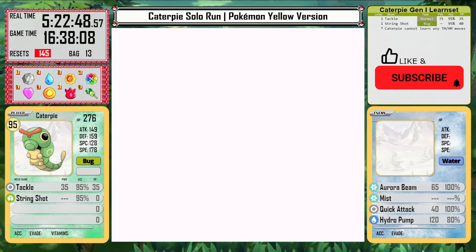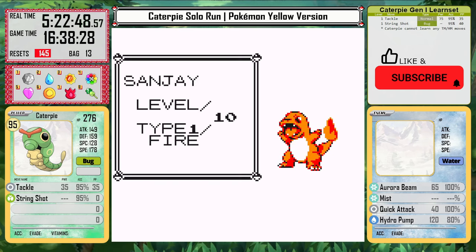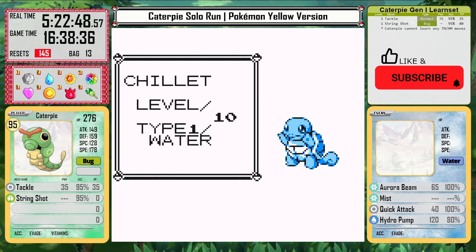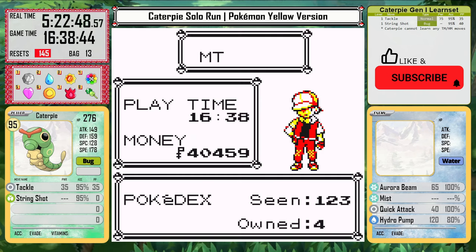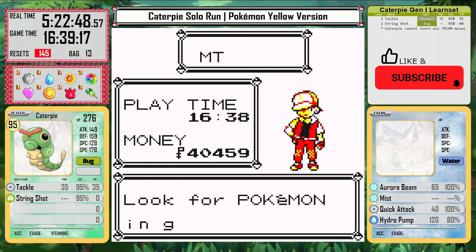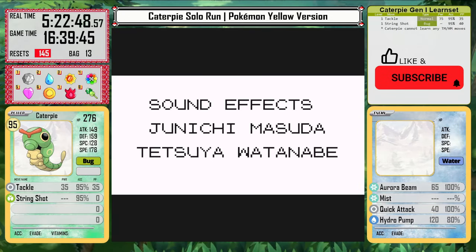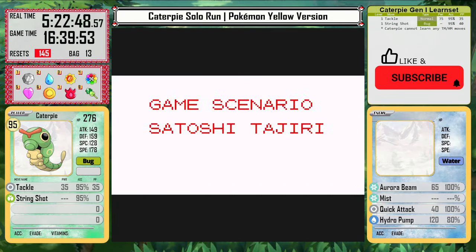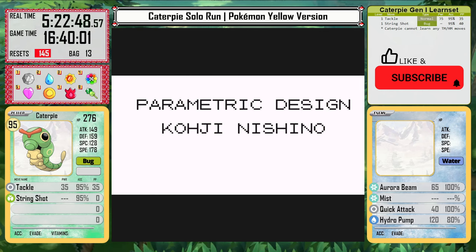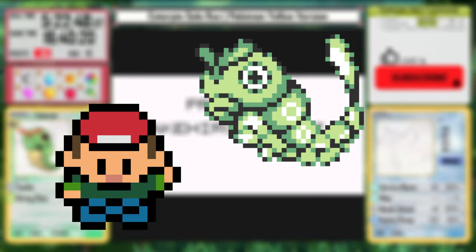With a time of 5 hours, 22 minutes, and 48 seconds of real time, and 16 hours and 38 minutes of game time, with a total of 145 resets, Caterpie has beaten the game. I did take more than an hour off the first attempt, which I only completed by using healing items for Lance and the Champion just to get a baseline. That was still 6 hours and 24 minutes, and 18 hours and 47 minutes of game time, with 191 resets. So it's a huge improvement over the first run, and I think Caterpie can even do better, but that's all I have in me for now.